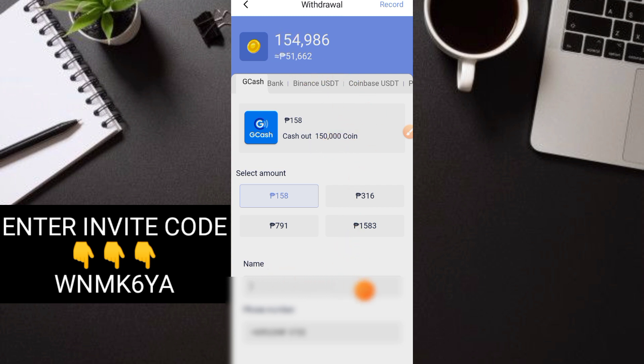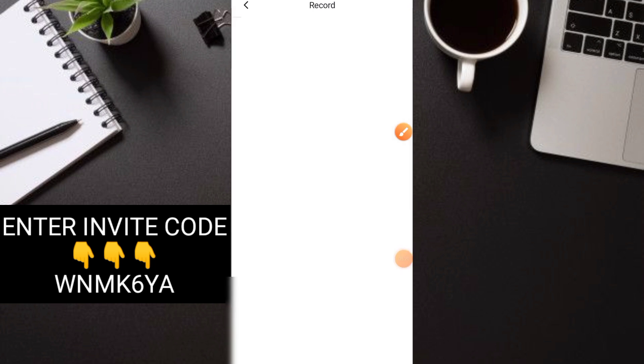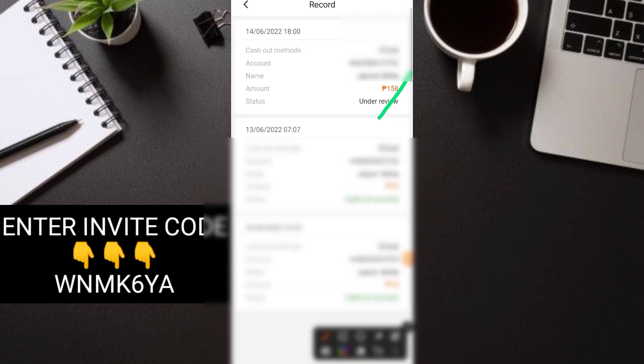So lalagay mo lang name mo tapos number mo dito, then withdraw lang. Nakapag-request na tayo ng withdrawal — may kita nyo 4,986 coins na lang yung natira sa atin. Tignan ko po sa may record, and so under review sya. Wait natin kung gaano katagal ito papasok, then tignan natin kung legit pa nga rin sya and mabilis magbayad guys — so 158 pesos po yan. Ngayong alas 6 — titignan natin kung ilang minuto or kung magbabayad pa ito, then update ko po kayo.